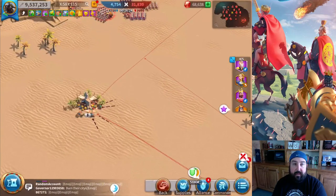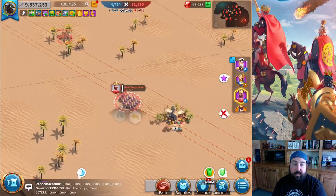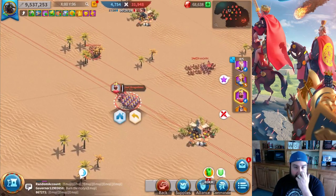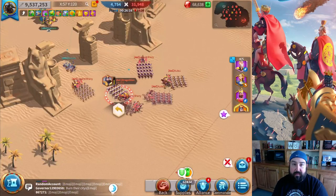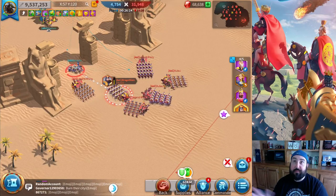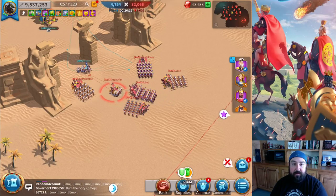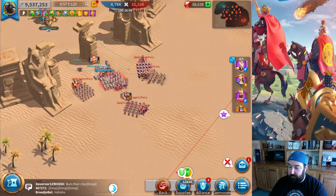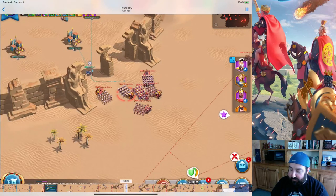At this point they see us at the front of their base and they're sending onesies and twosies here and there. Just watching how long it takes to get to the front from our base because I haven't teleported the whole time — huge mistake. They're sending 200 troops — I mean they're just done at this point. Let me see if I can fast forward a little bit just so you don't have to see us camping at the very beginning.